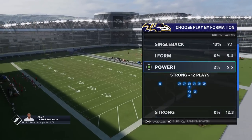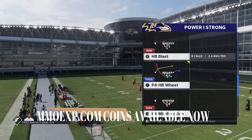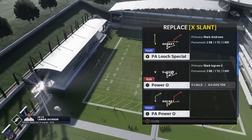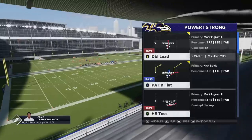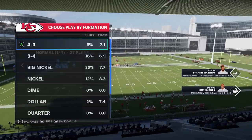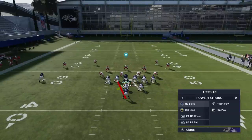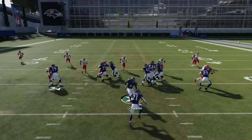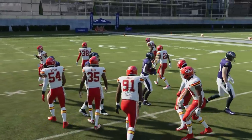Starting off, I'm going to go with just about anything out of the Strong Power I. I don't even know which one's my favorite, but it's somewhere between the Blast and the Double Lead. I'm going to do a combination of two run plays for each formation to make the most sense. On the defensive side, we're just going to go with a random 4-3. If you watch any of my game plays, I did a lot of videos with the Ravens this year, and I was smacking a lot of home run plays with Bo Jackson using this particular series of run plays.